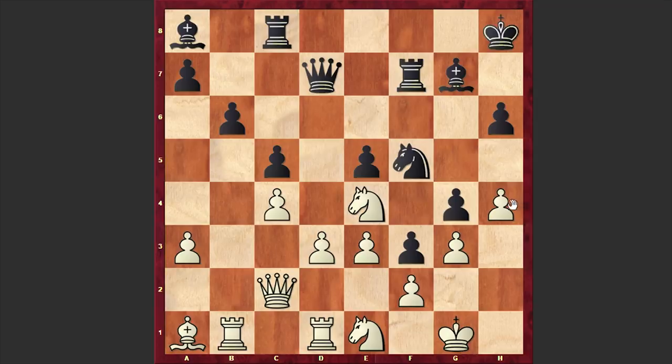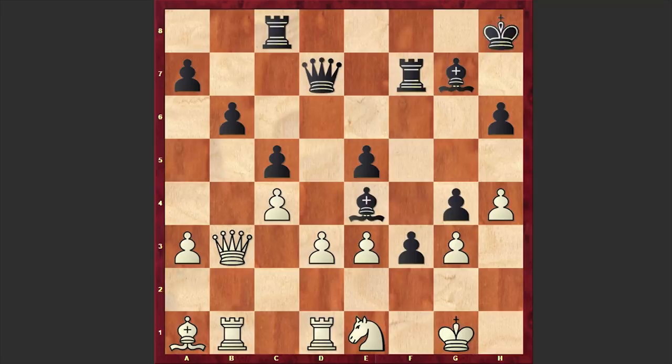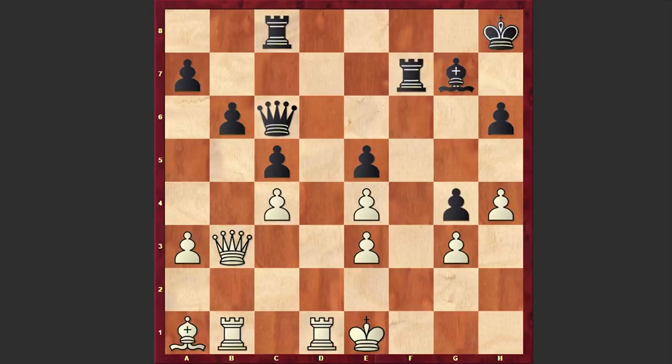After Nc3, Rf7, Ne4, Ne7, Rd1 — black is bringing his second knight to the f5 square in order to target the h4 pawn. Qb3 and Rcf8. It turns out that not only the pawn on h4 can be a target, but also the pawn on e3. So instead of playing Rcf8, black could go for Nxe3 — why didn't Ikonikov go for this move? This would allow him to win the game easily, followed by f2 check, giving black a ferocious attack that white can't save.